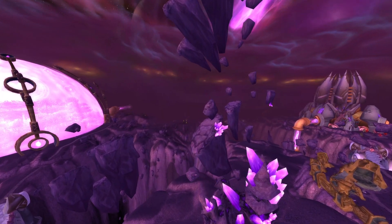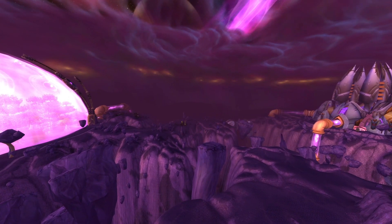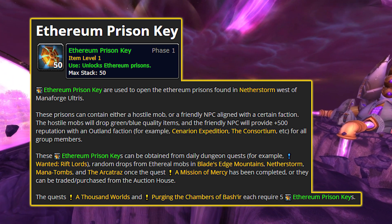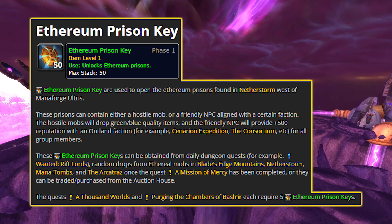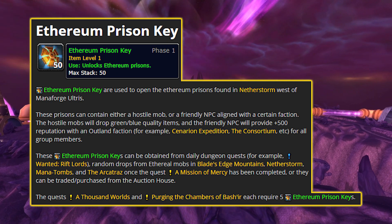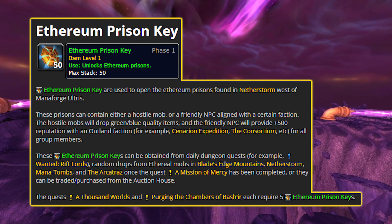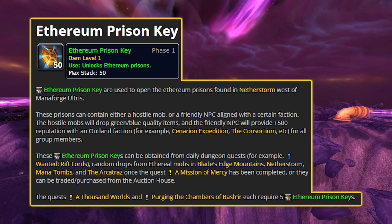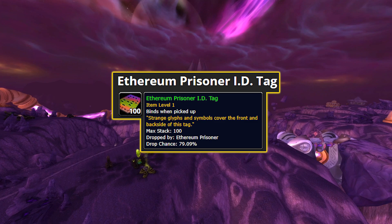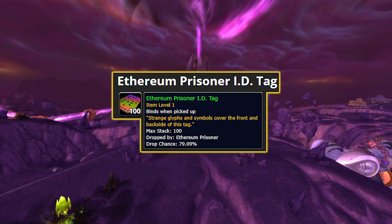Once you've hit Honored, a questline becomes available at the Protectorate Watch that allows high-level Aetherals in Outland to begin dropping Aetherum Prison Keys. These are used to open prisons containing NPCs and monsters at the Aetherum staging grounds in Netherstorm. The prisons either contain a friendly NPC that provides 500 rep with a random faction in Outland — not ideal for targeting Consortium rep — or release a monster that can be defeated for an Aetherium Prisoner ID tag, which can be handed in at the Protectorate Watch Post for 250 Consortium rep.